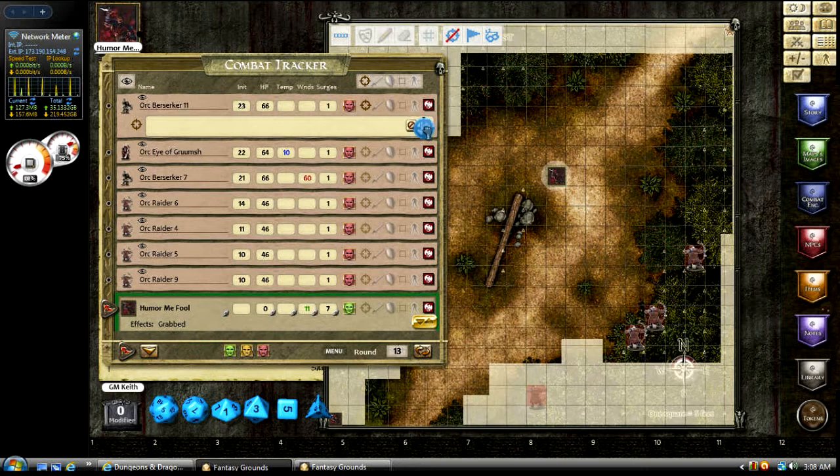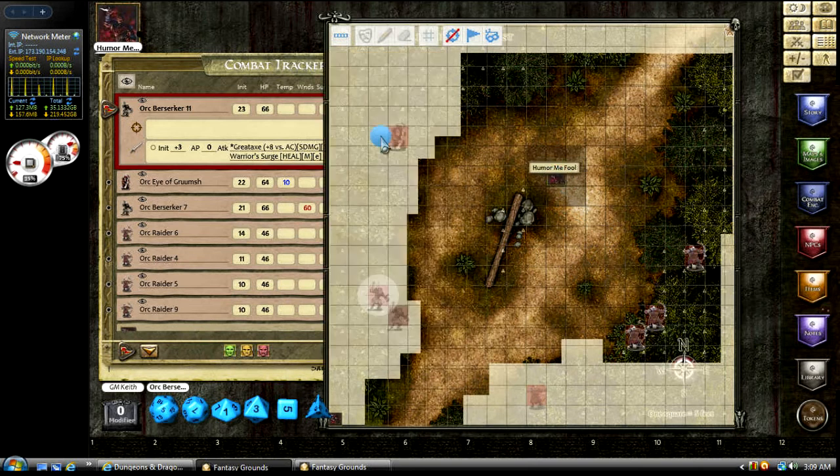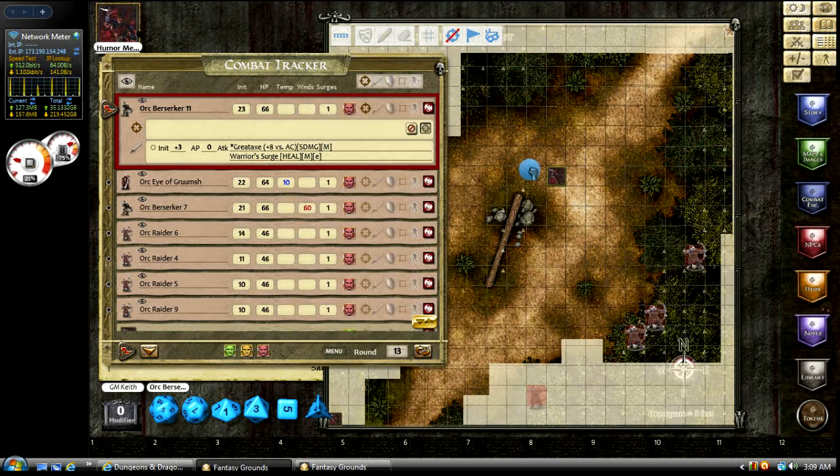You can drop it right here on the portrait, which is usually how I do it — it makes it really easy. Just drag it and drop it on the portrait. Or if we just click it, it goes away. Or we can drag and drop onto the actual token. And then if it was the orc's turn — there we go — so now he's got it targeted.